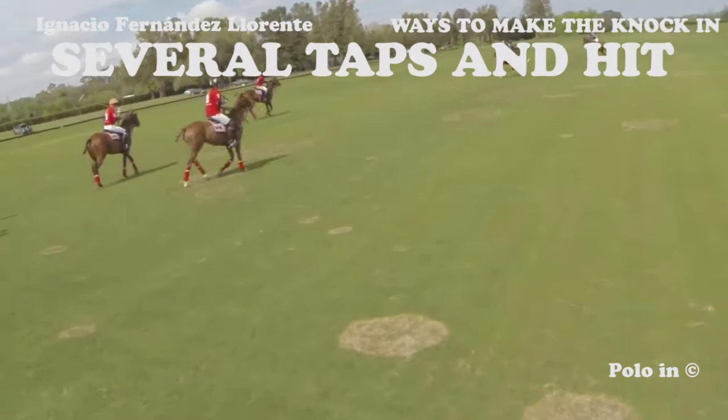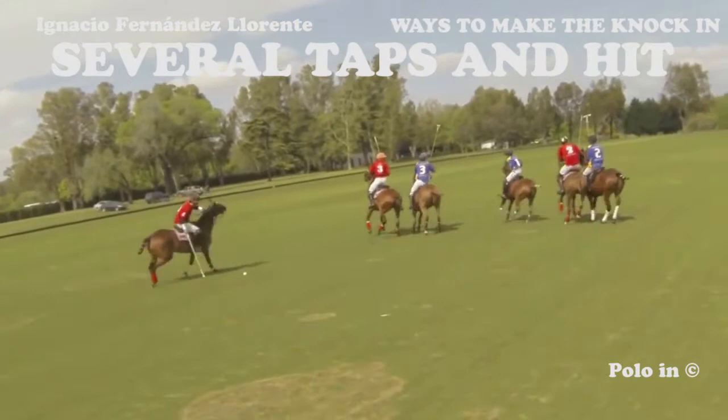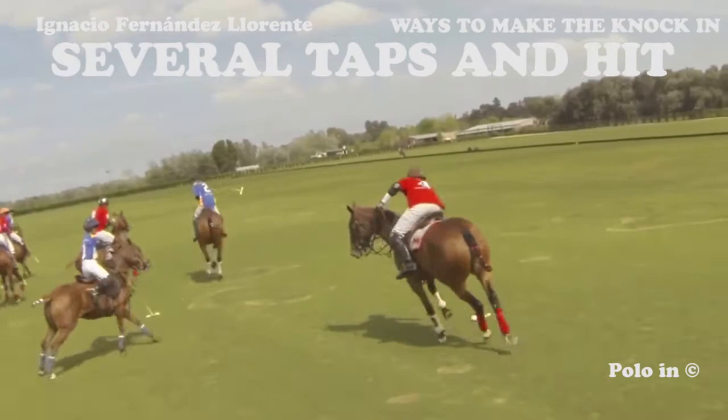Here again, the red player makes several touches forward. He advances in the field, steadies his horse, and then when he's ready and his teammates are ready, he makes a long pass forward.